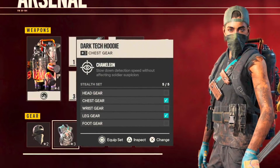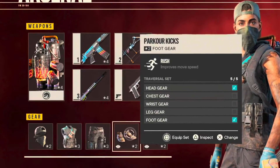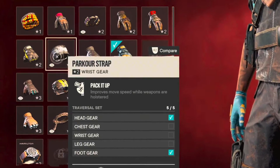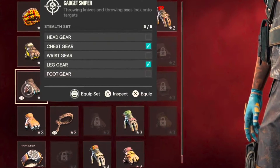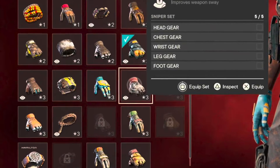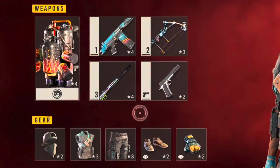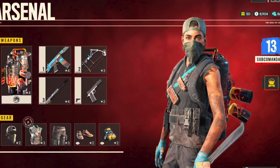For gear: I use the parkour headgear for stamina, tech gear for top and bottom for stealth, and parkour kicks for improved move speed. For gloves, I like the parkour strap for speed while weapons are holstered, the dark tech gloves that auto-aim knives and throwing axes, the prisoner's wrap for a machete kill into a secondary-weapon chain assassination, and the pin puller — during a machete kill you can pull a grenade pin and kick the soldado toward another enemy, which is incredibly satisfying.